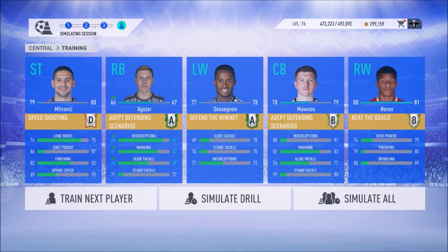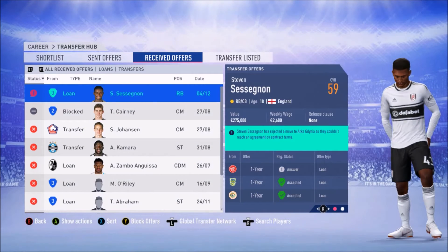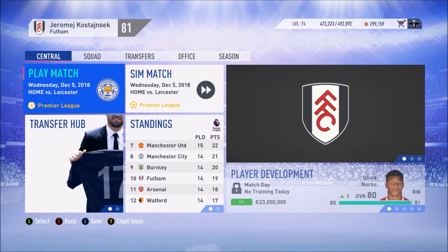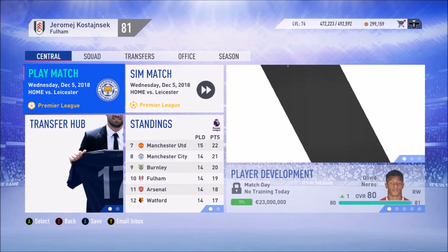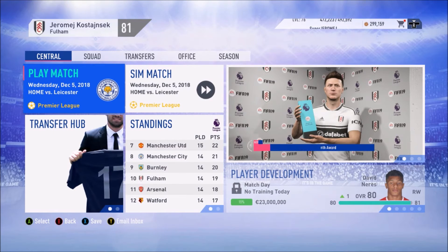We do some more squad training and Aguilar is growing — 67-rated now. Another loan offer for Steven Sessegnon, we'll accept it again. We'll simulate the game against Leicester with our second team because the first team is tired and we have Manchester United coming up. The second team: Kebano, Kamara, Vieto, Zamba, Anguisa, Johansen, Zupan, Bryan, Odoi, Chambers, Christie, and Sergio Rico.